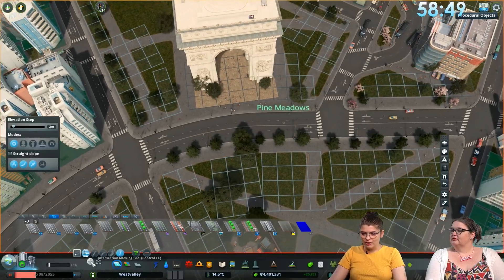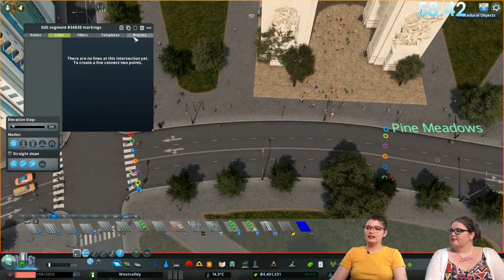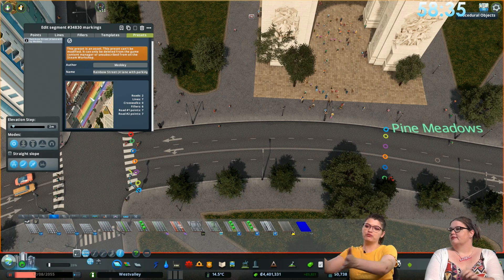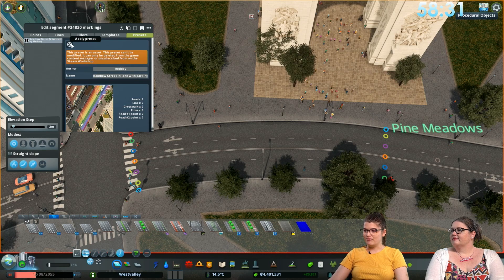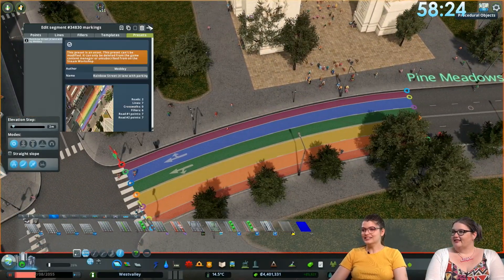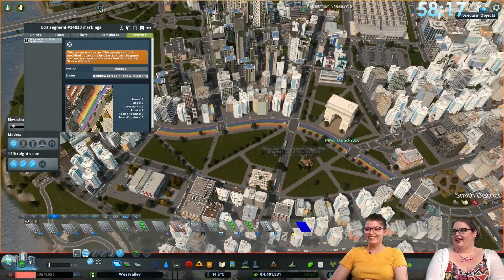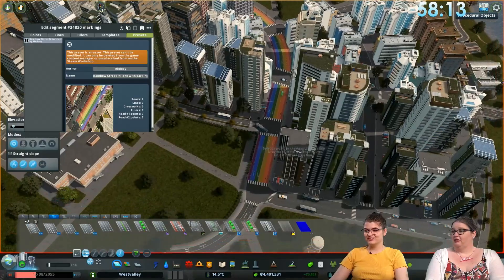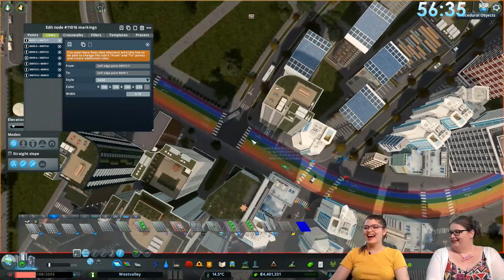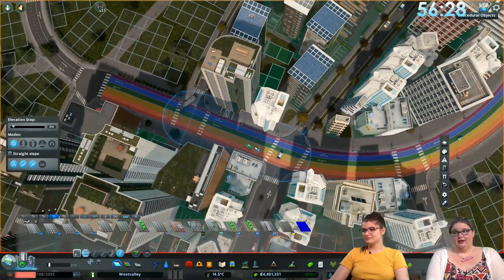There's this really cool mod called Intersection Marking Tool where you can change how streets look. It has a feature called presets where you can create a beautiful street painting and then share and save them. Somebody made a rainbow preset — super cute — so the entire street will be pride-themed. Chat is already voting 10 out of 10 just for the road!